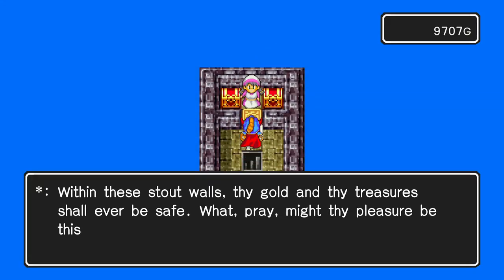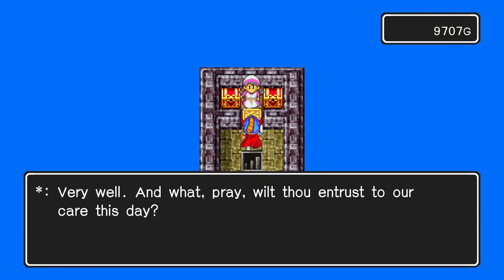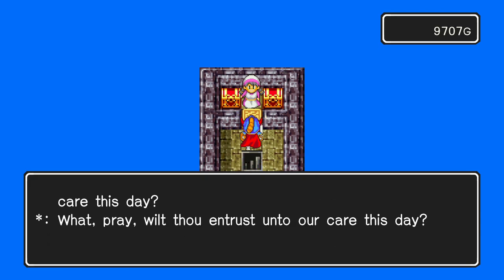Once inside town, go west to the stairs. These will take you to the bank where you can deposit the flute. You won't need it past this point. Exit the bank and begin to explore the town.